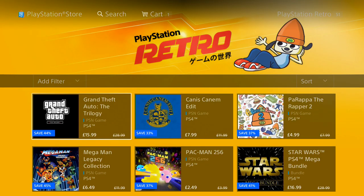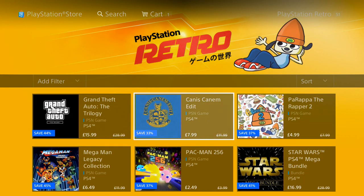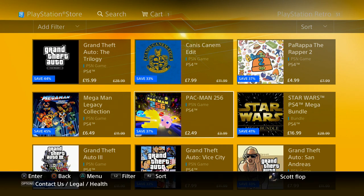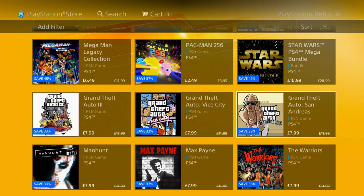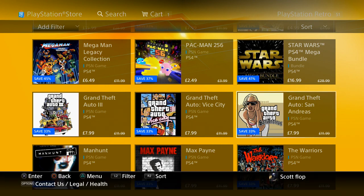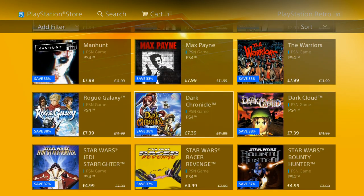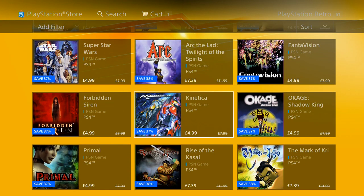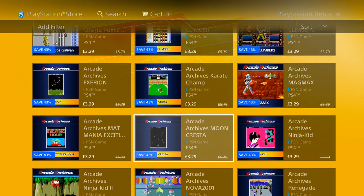It looks like we get a lot of PS2 classics, which is awesome — PaRappa the Rapper 2, Pac-Man, Mega Man. I love me some Mega Man. We also have the Star Wars PS4 mega bundle, Grand Theft Auto San Andreas, Vice City — pretty awesome. All the PS2 classics that have been transferred over are on this list with price cuts, so that's pretty cool.